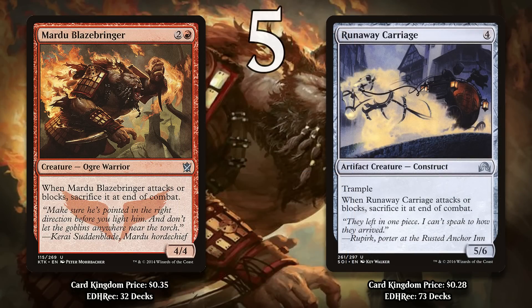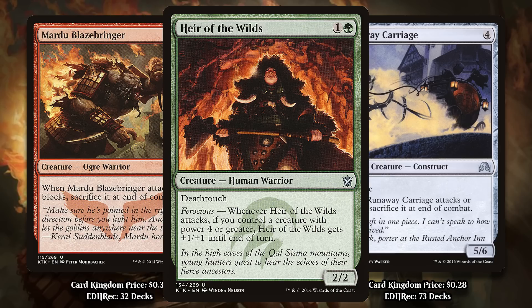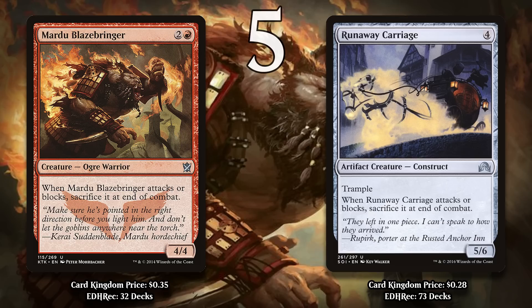At number 5, I've got two cards: Mardu Blazebringer and Runaway Carriage. I included them together because they have such similar designs. Both of them are efficient creatures that get sacrificed at the end of combat when they attack or block. The Blazebringer is a 3-mana 4/4, and the Carriage is a 4-mana 5/6 with Trample. Unfortunately, even as good as those stat lines are, the downside is just too much. Sure, they can attack reasonably well one time, but that isn't worth going down a card. Additionally, your opponent can block into these with anything, knowing that any block you make is going to be ugly, so even just using these to trade for something can be a challenge. The Blazebringer was sort of meant to support the Ferocious mechanic in its limited format, but again, this is another card that was supposed to be an enabler that ended up being too inefficient to ever be something you actually wanted to play. These would both be better cards if they were less efficient and didn't have this huge downside.